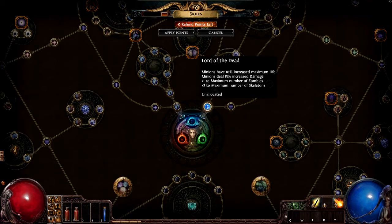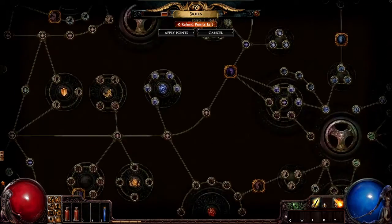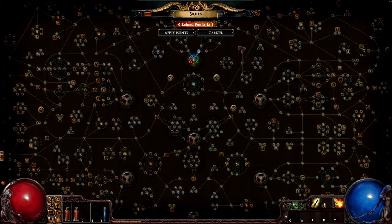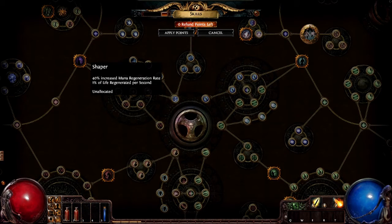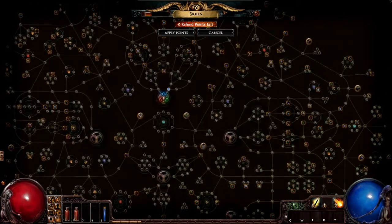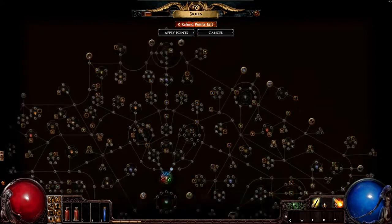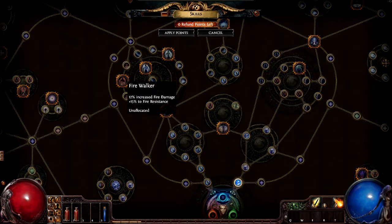Minions! Nice! I wanna get minions. I guess depending on what class you pick — there are six or seven starting positions on the skill tree. I think they changed it around, so I don't remember where everything is anymore. Actually I don't know where anything is, because they changed it.